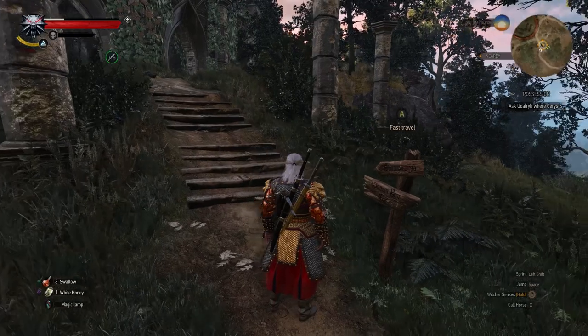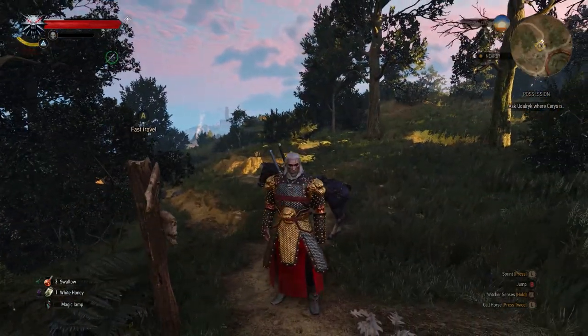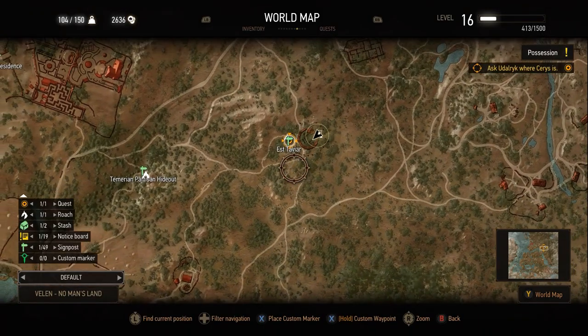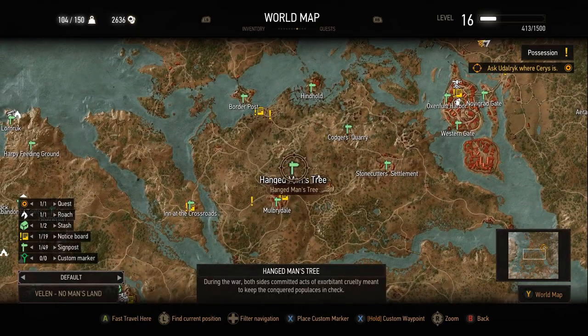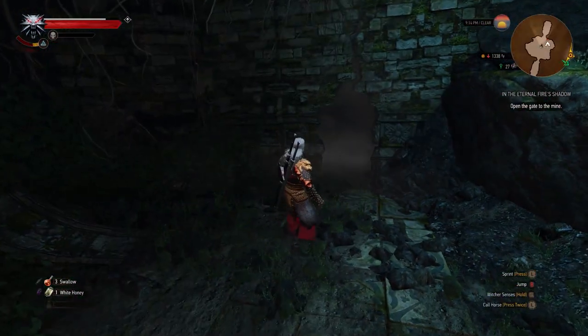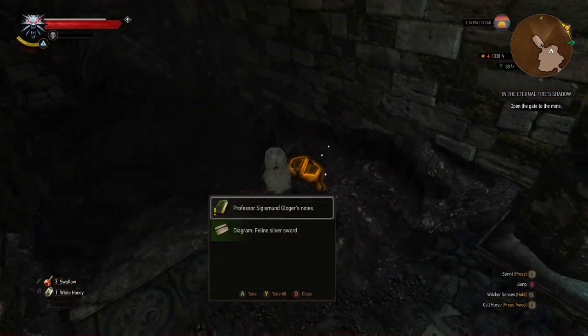Next, we're gonna end up in an area where you're probably gonna do a quest at some point, but the diagram for the Feline Silver Sword will be here and it's very simple to get. From the map, the location will be at East Tayar, just northeast of Hangman's Tree, and you can come get this sword at any time. But once you get here, just head down through the hole in the floor, all the way down, and then you're gonna have to use your abilities to blow over the crack in the wall. Go in and loot the body that's holding the Feline Silver Sword.